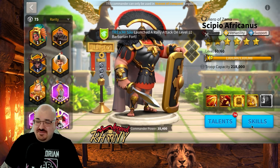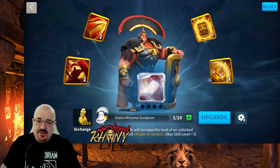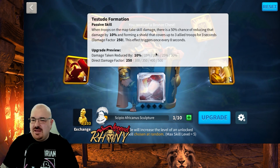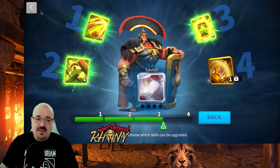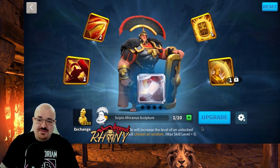Scipio Africanus is level 60 — let's skill him up. I like his first three skills; his fourth skill is really good but not something I need right now. So I'm going to lock his fourth skill and upgrade his first three skills to five.